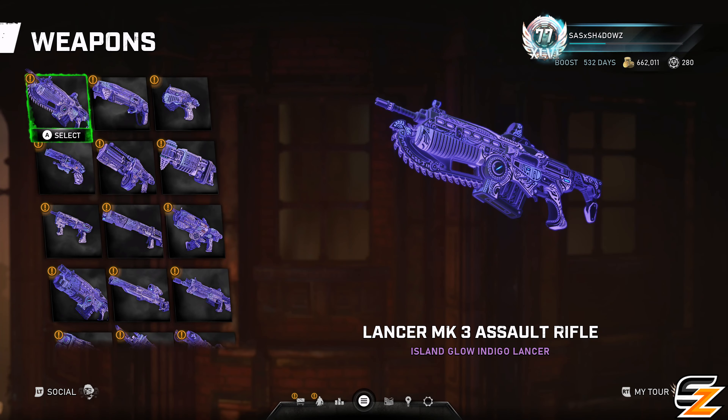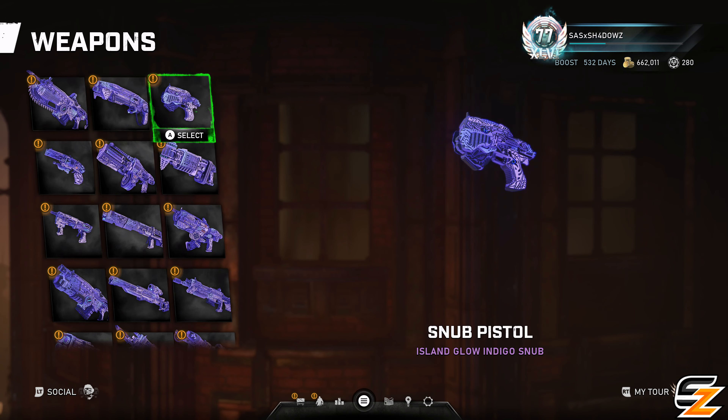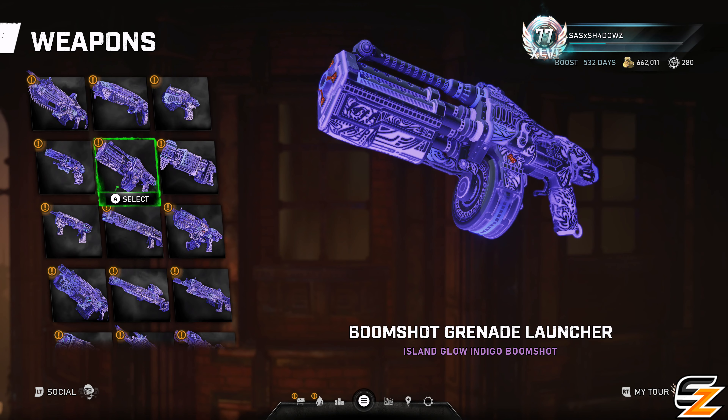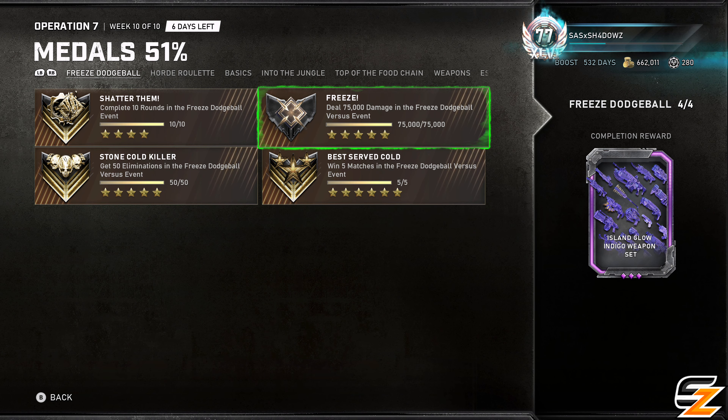Now when it comes to the all new free Island Glow Indigo weapon skins and how to unlock them in Gears 5, all you need to do is head on over to the Tour of Duty Medals and complete the Freeze Dodgeball challenges, which do include: Stone Cold Killer — get 50 eliminations in the Freeze Dodgeball versus event; Freeze — deal 75,000 damage in Freeze Dodgeball.